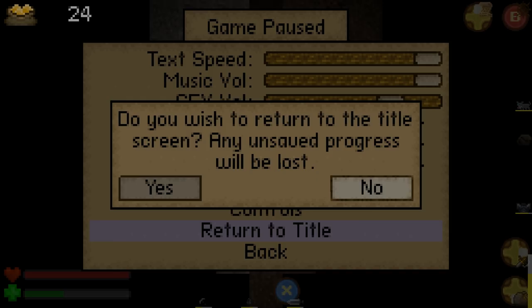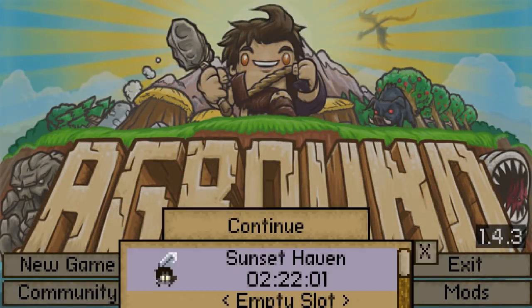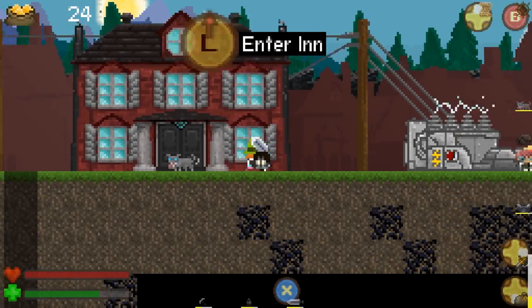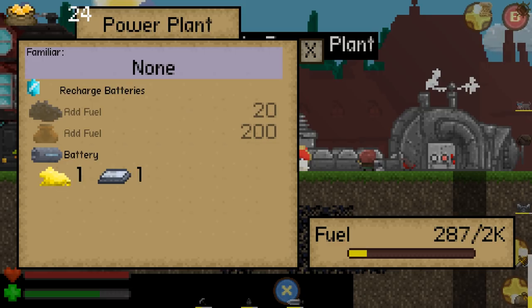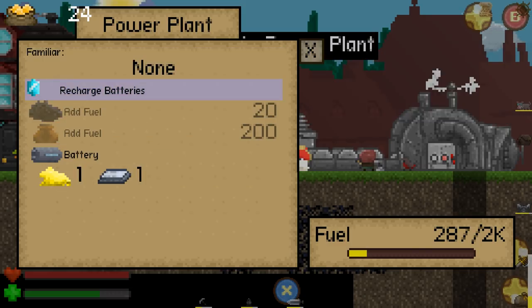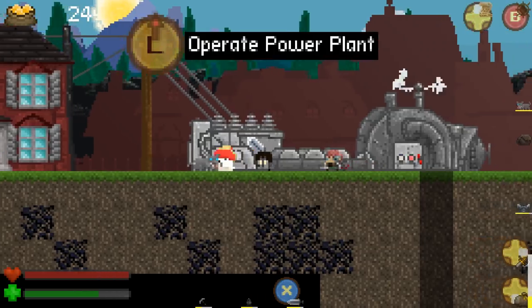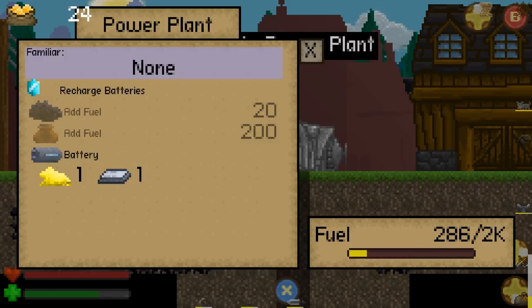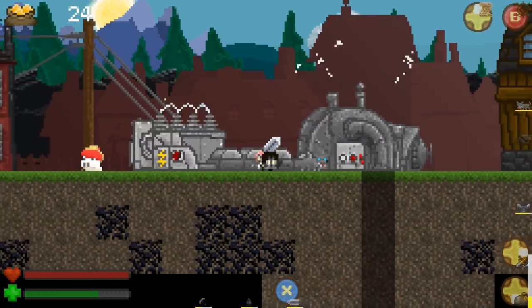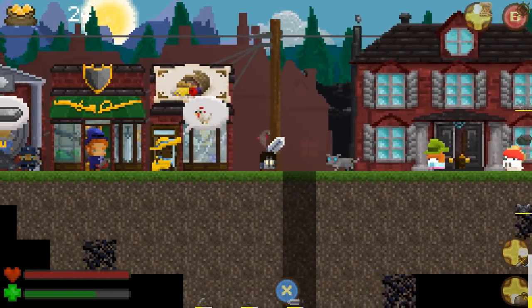I'm just going to go back to title for a second. We haven't made any progress since I went to the inn anyway. I might actually be able to do something in the power plant — no, I can make batteries. I can recharge batteries. Maybe there's a better pickaxe that I can make? I'm a little lost here.